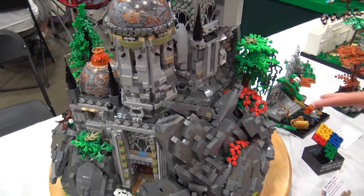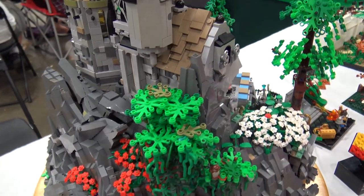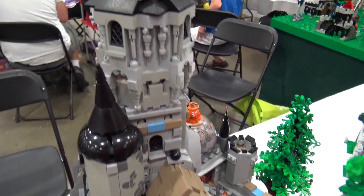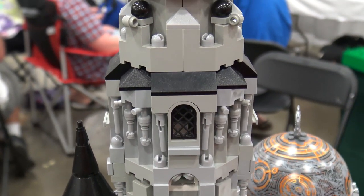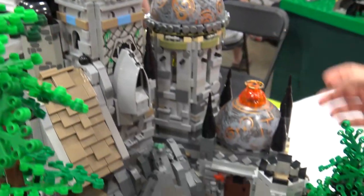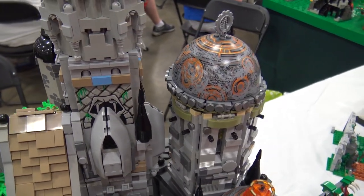I kind of started with the base, did some rock work, added a bunch of scenery. I wanted to make it tall but not really bulky, so that's why you have this cylinder — really skinny, but still a lot of details. I didn't want it to be just plain blocks going up. Then these two towers over here with the Coruscant planets upside down — I kind of liked those domes, so I made those buildings around that so it kind of fits.